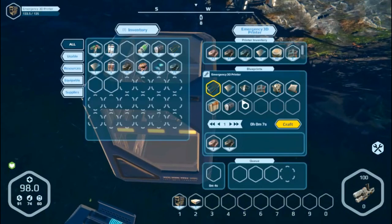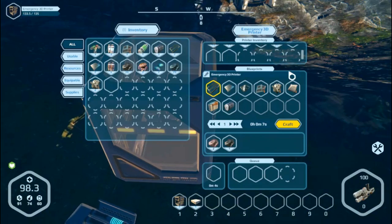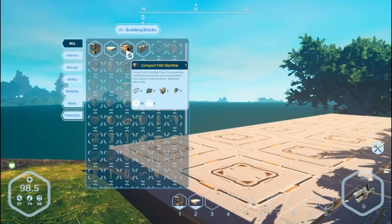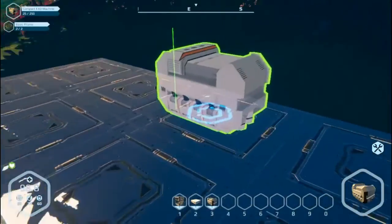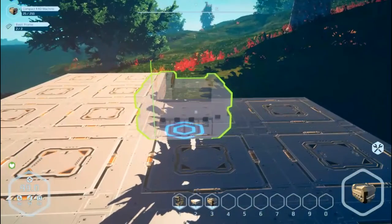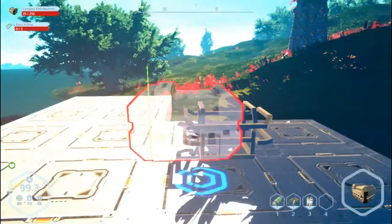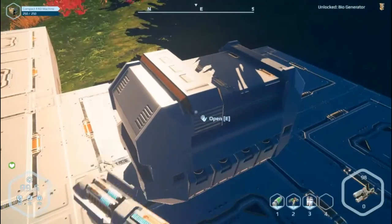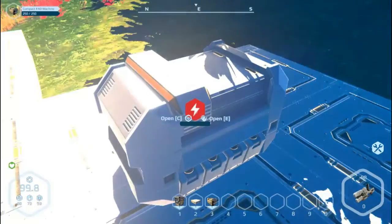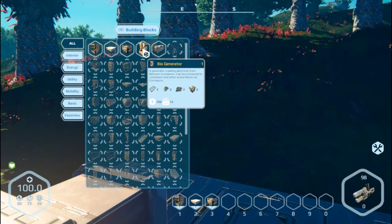Let me reload my gun and multi-tool. Let's pick up these things that we just made. B — I want to make this, so I'm going to push three. I've made the mistake in my first playthrough of putting it too close to the wall and I couldn't build anything around it. So I'm going to build this here. This is the compact FAD machine, and you might have seen we've now unlocked the ability to make the biogenerator.